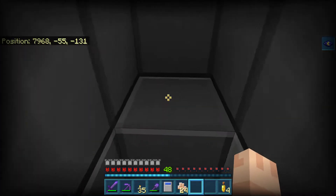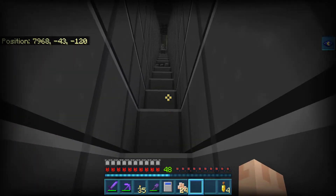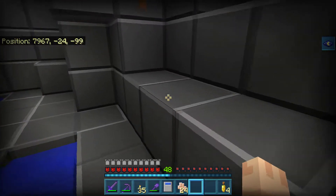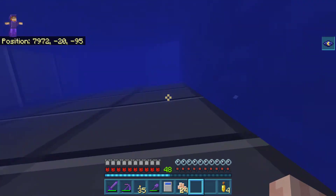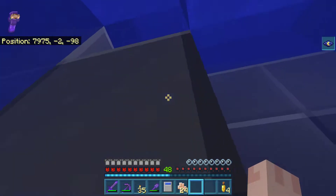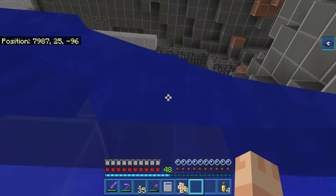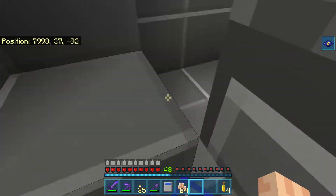I'll just take these all. We need to do some stairs down here. That seems to be the bane of my existence right now — every time I go and make a mine I put stairs in, because hopping up and down is like a pain in the ass. Up we go. There we go.